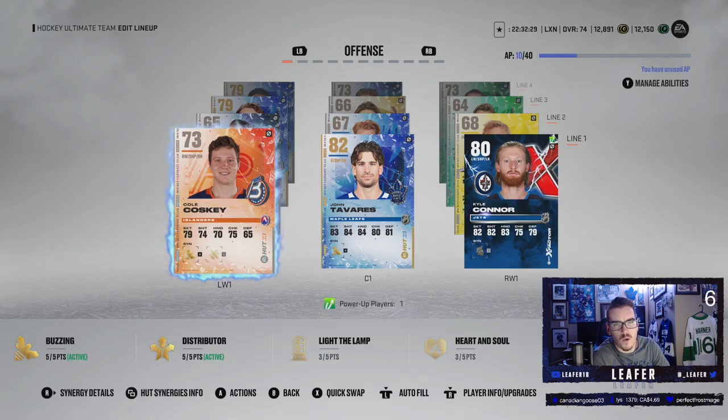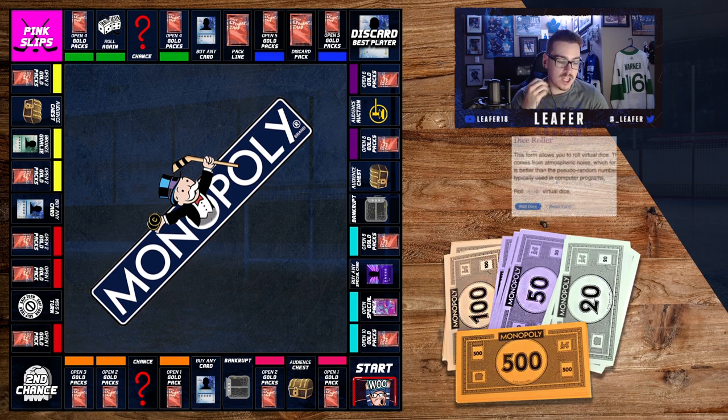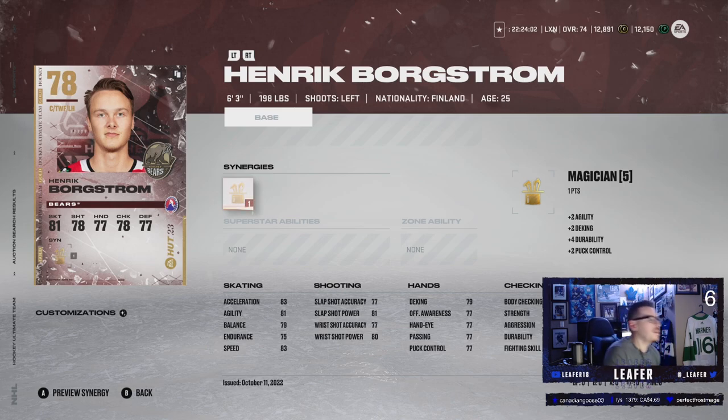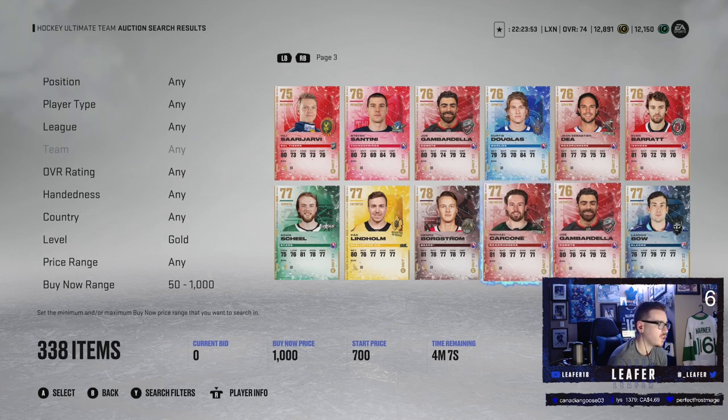Goalies are OP so I'm interested to see how this goes with Bishop at 74 overall. It is time to roll the dice for the first time this episode — actually, for the year. We're hoping for some good packs because the team looks like cheeks right now. First roll of the year and we get a five. A five is 'buy any card.' We technically have no coins — I do have 12.8k on the account, so I'm giving myself a budget of 1k for the video. Henrik Borgstrom wouldn't be bad — he's a pretty speedy guy.